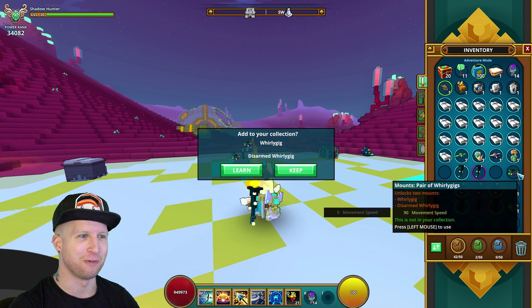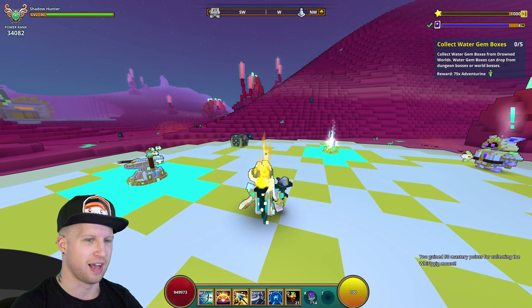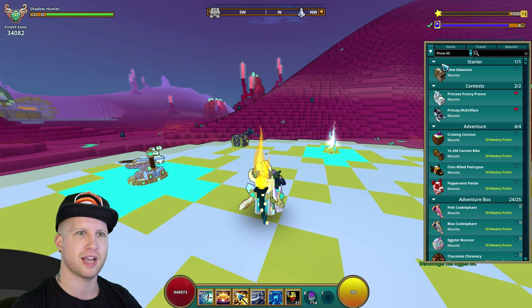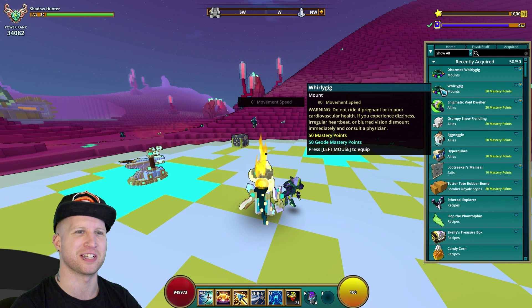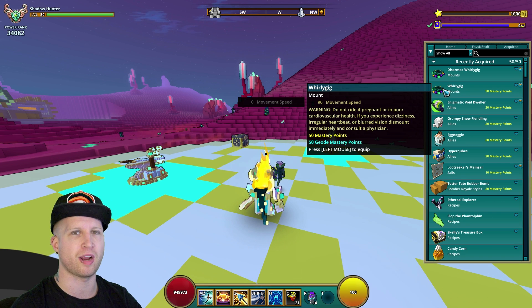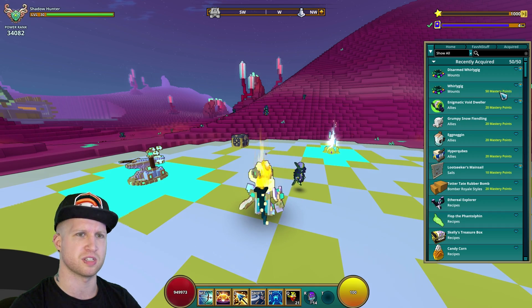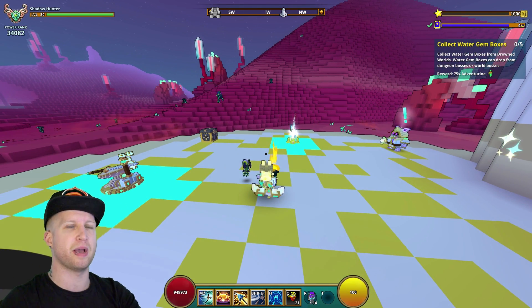Let's check this out because I'm not exactly sure what it's going to look like. It says we only gained 50 mastery even though we claimed two mounts. Going to most recently unlocked — I see. That's how they fix it: one of these gives mastery and the other one is just there for cosmetics. The cool thing is each of these mounts is going to be tradable.